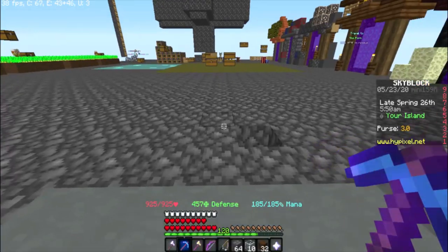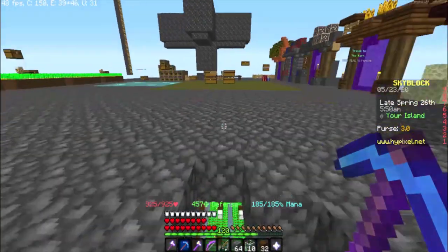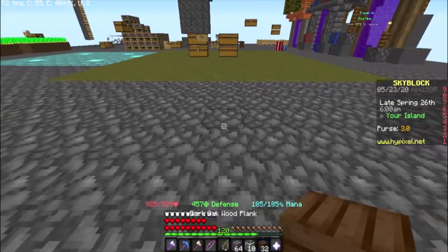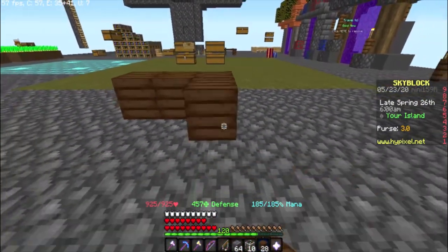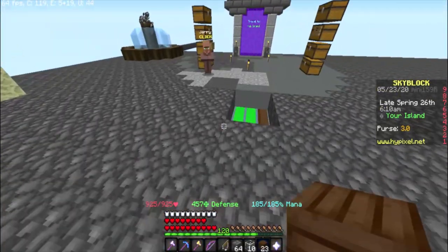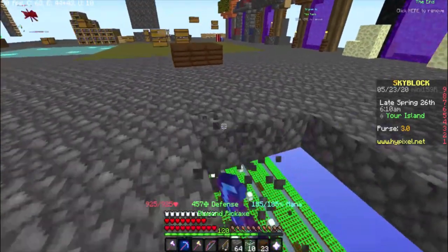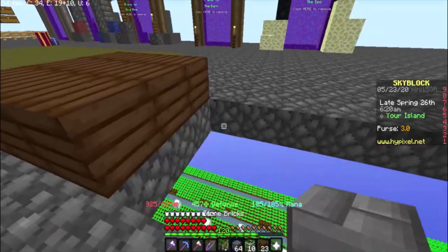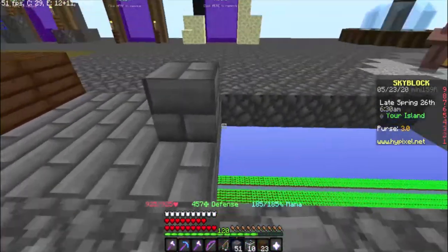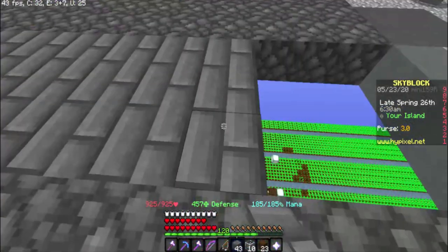I actually already have the materials pre-prepared. I plan on building it around here. I know my island doesn't look very good, and I apologize for that. The plan is to build it right here, and the French bread's going to go right in the middle. It's going to be a simple design — I don't want to make it too complicated, but it's going to look nice and make my island look a little better. I need to revamp it.